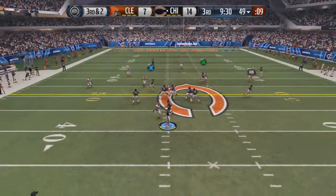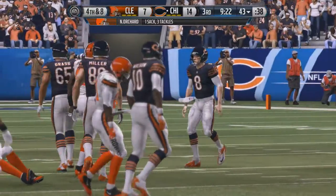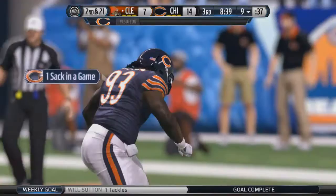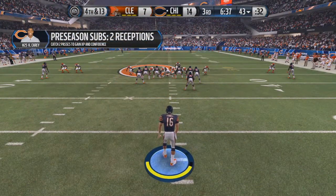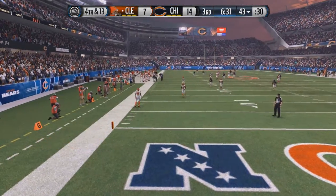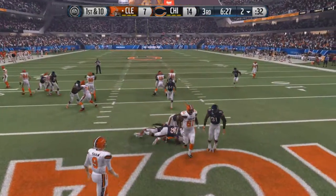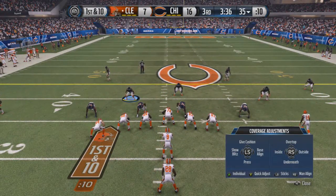A fumble by Clausen is picked up by Kadeem Carey but he's stuffed immediately. Connor Shaw comes in for Cleveland and gets destroyed by Will Sutton — a nice sack by the defensive tackle. O'Donnell punts it and it goes out at the two yard line — best punt of the preseason. Shaw hands off to West, who is met by defenders in the end zone: it's a safety! All the defenders swarm to make the play. 16-7 Bears.